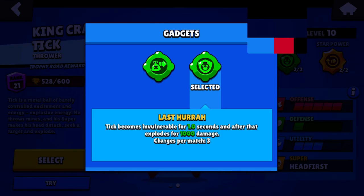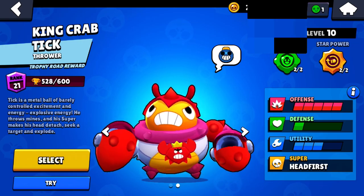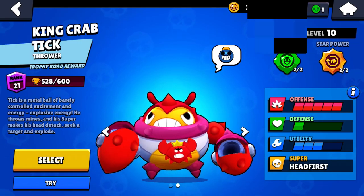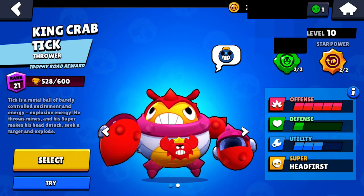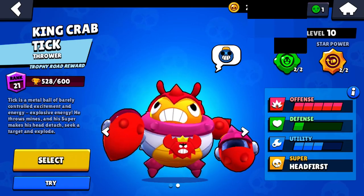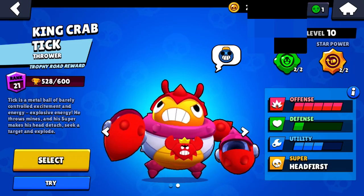This gadget is really good because when people get close to him, you use the gadget and it will protect him for one second, knock them back, and give enough knockback to get away. It's really good against players like Bulls, Daryls, Shelleys — all those brawlers that Tick has to fear.